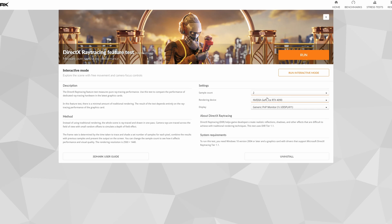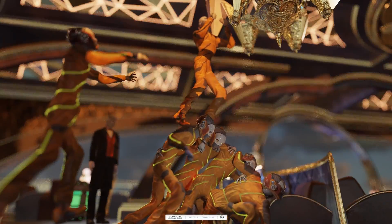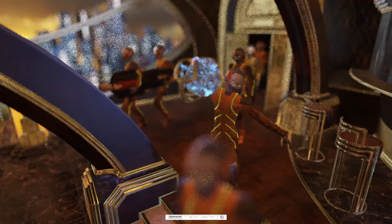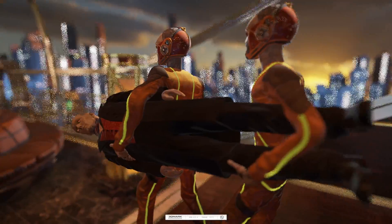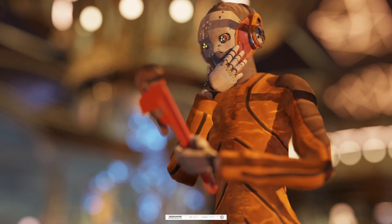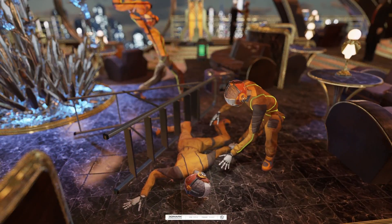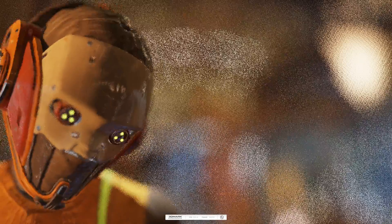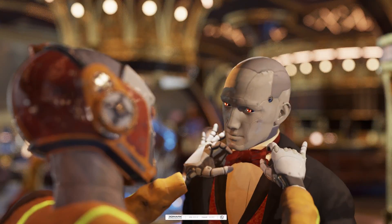We can also set it to two samples and see how that runs. At two samples per pixel you can definitely see the noise as the camera moves. Once stopped and accumulated, rays it's not too bad, just takes a little bit longer to get to that cleaner picture. You can really see the diminishing returns of ray accumulation — the image gets clean enough even while rays are still accumulating. Running at two samples came to about 385 FPS, so it doesn't quite dynamically scale linearly with the sample count.